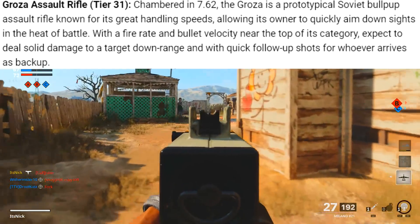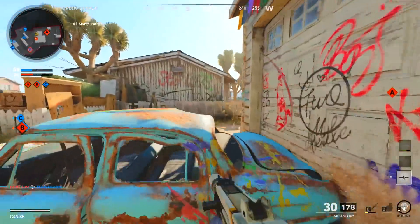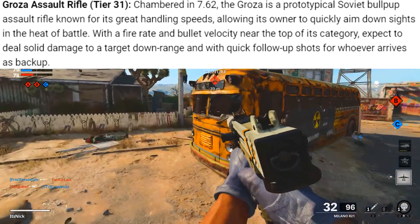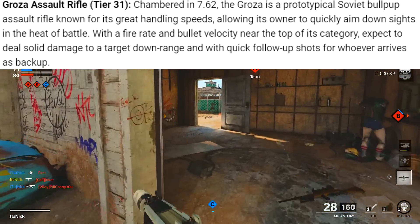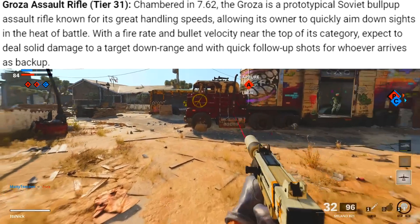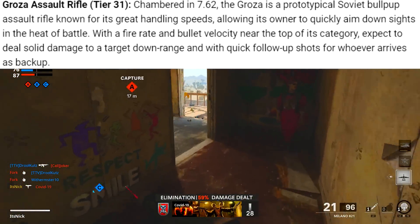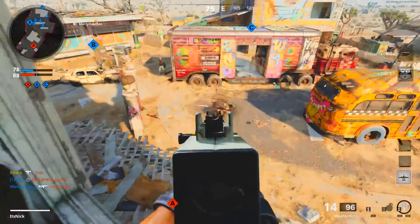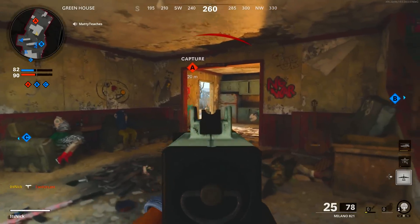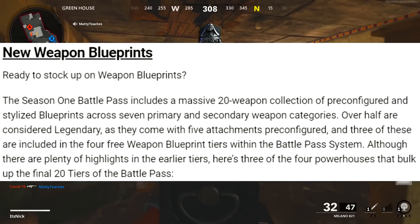Then we've got the Groza assault rifle at tier 31. Chambered in 7.62, the Groza is a Soviet bullpup assault rifle known for great handling speeds, allowing you to quickly aim down sights in the heat of battle. With fire rate and bullet velocity near the top of its category, expect solid damage downrange and quick follow-up shots. The quick ADS, nice fire rate, and far-reaching bullet velocity could make this one of the better assault rifles in the game — we need something to challenge the AK-47.